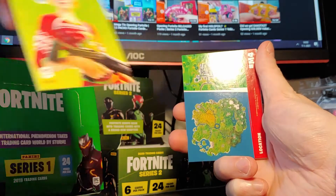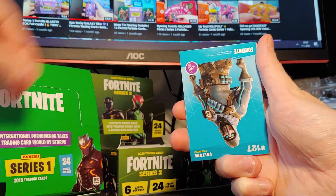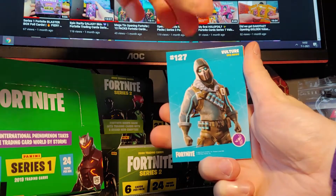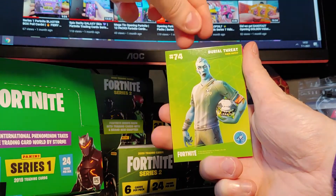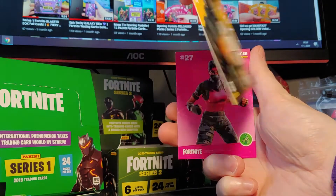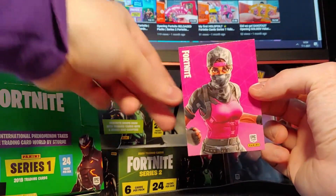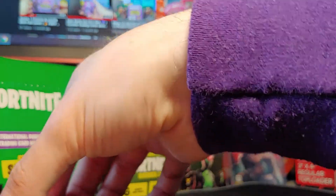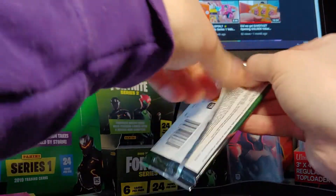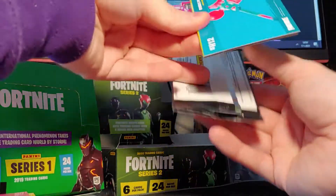Cozy Commander, Uncommon Outfit. M4 Location, Holy Hedges. Vulture, Epic Outfit. Burial Threat, Rare. Sledge, Rare. Recon Ranger, Uncommon — I thought it was a holofoil, to be honest. It's pretty fun to unpack those cards. Not sure if it's more fun than Series 1, but it might be, because there's more skin cards instead of all loading screens.